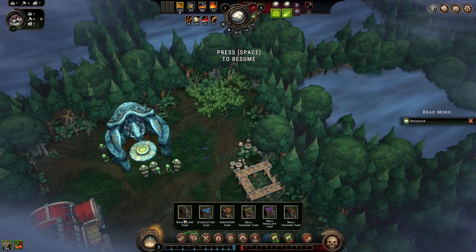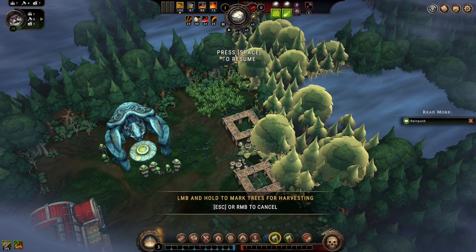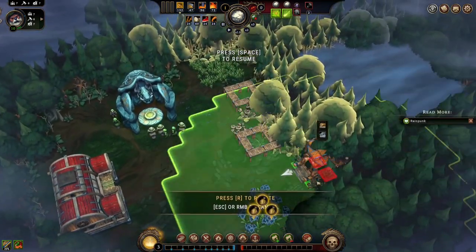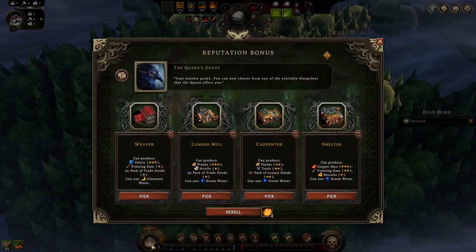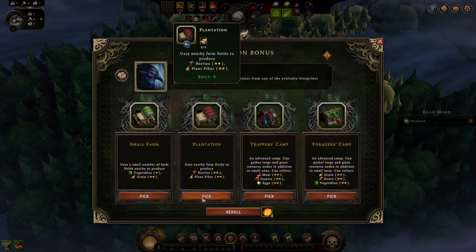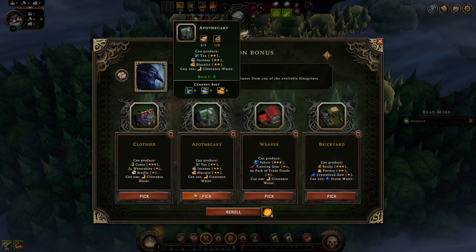We've got a farm right away, that's nice. We've got a whole bunch of stuff we can clear right here. We'll do a woodcutter's camp right there and fell these trees. Over here we've got a flax field. We'll put this guy right there so everybody's kind of in line. It goes straight goods and luxury goods and copper bars.